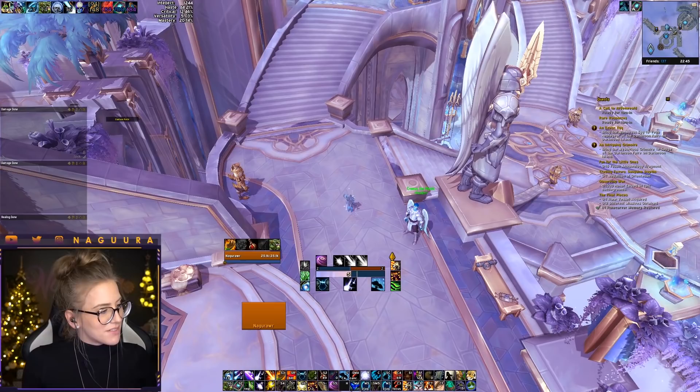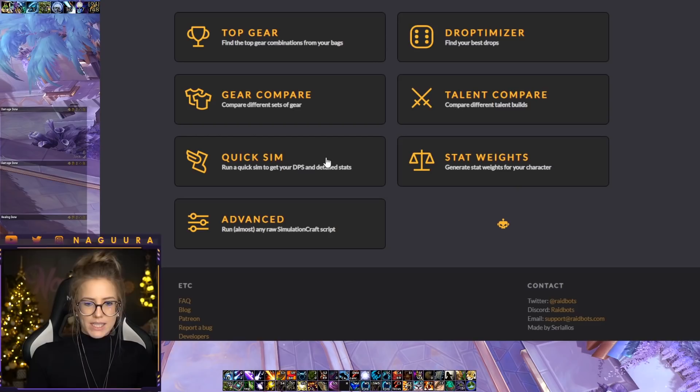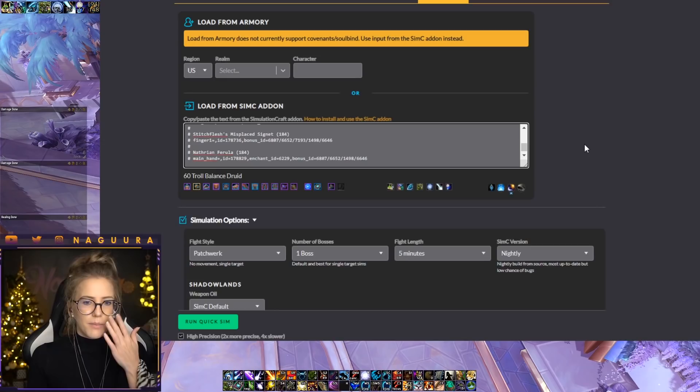Once we have done that, we go to the website raidbots.com. This is what the website looks like when you open it. There are a bunch of different options I'll explain in a minute, but first we're going to do a very simple sim so you understand how this works. Go to Quick Sim — once you open this up there's a gray box, and in that box we're going to paste the information we just copied in-game. Once you've pasted that information, we'll select the simulation options down here.